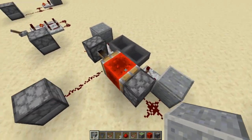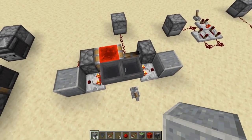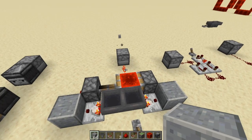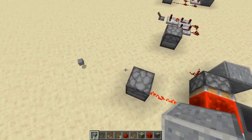This next one is called the Etho Hopper Clock because Etho is the one that designed it. To turn it on, you just hit that, and this one is also a variable speed one. It all depends on how many items you have in there when it actually switches and turns it on, and it's only going to put out one pulse every time that it turns on. Let's go ahead and turn that off, and I'll show you how to build it.